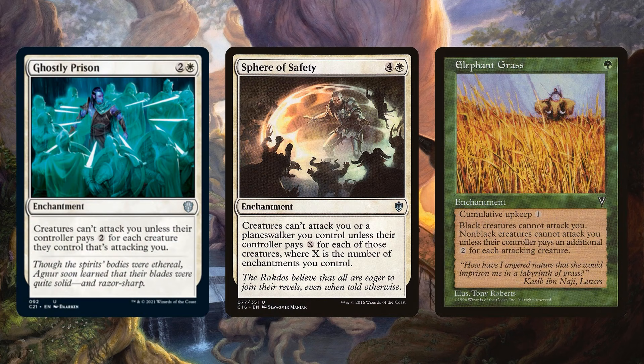Then there are the classic defensive cards. Ghostly Prison makes your opponents pay two to attack you. Sphere of Safety makes them pay a ton to attack you. If you want more of this effect, Elephant Grass comes down earlier — it has a cumulative upkeep so I don't like it as much, but if you need more of this effect, that could work.